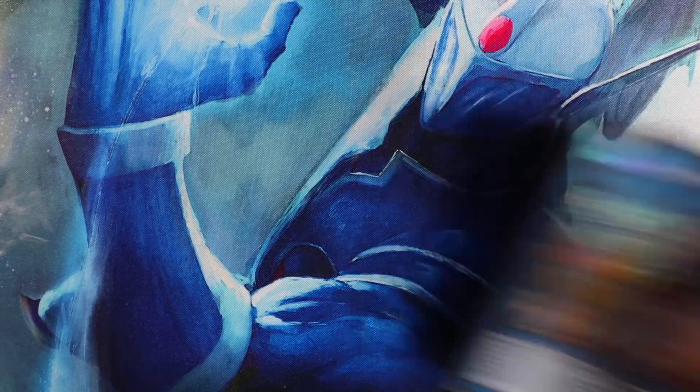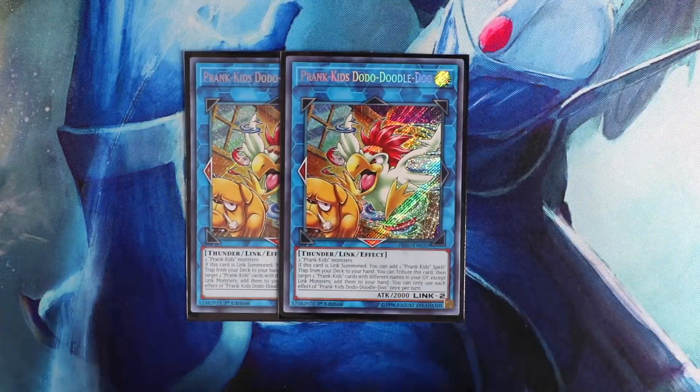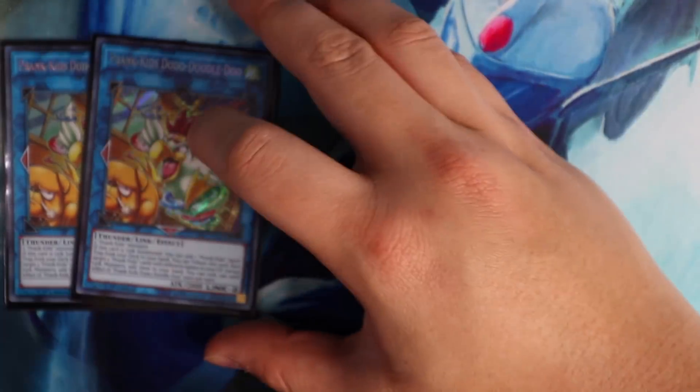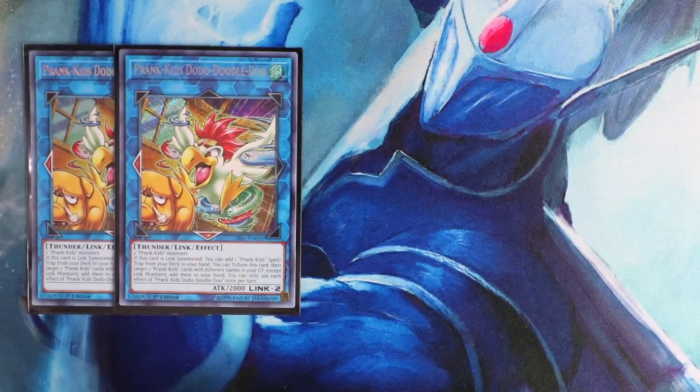All right guys, let's start with the extra deck. For your extra deck, you're going to play Double Prank Kid Doodle-Doo. When this card does a link summon, you can add one Prank Kid Spawn Trap card directly from your deck to your hand. You can also tribute this card to target two Prank Kid cards in your graveyard and add them to your hand, which is really awesome — that way you can utilize cards like Pandamonium during your opponent's turn if you summon it to one of your Prank Kid fusions. Double Doodle-Doo is definitely a must in the deck and one of the cards you'll be going to the most.